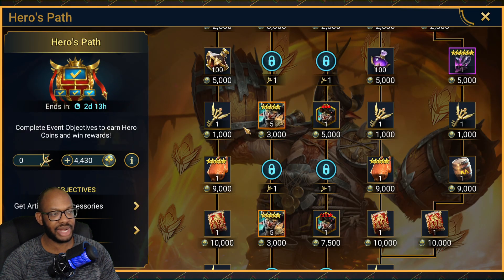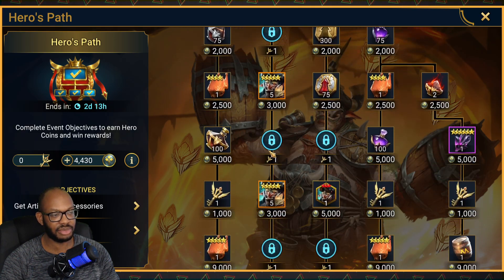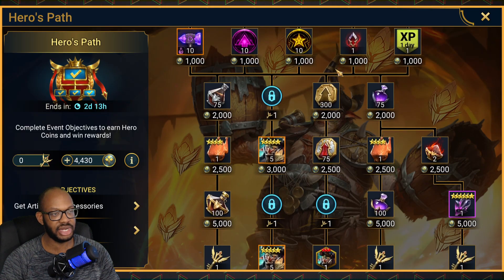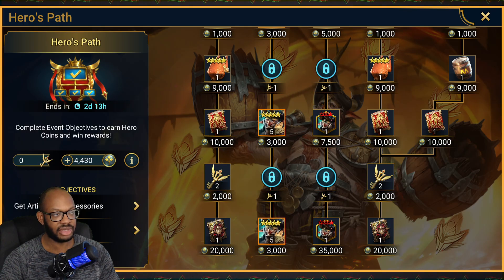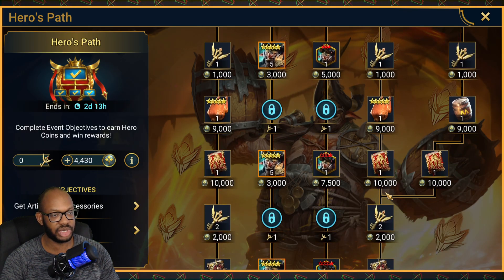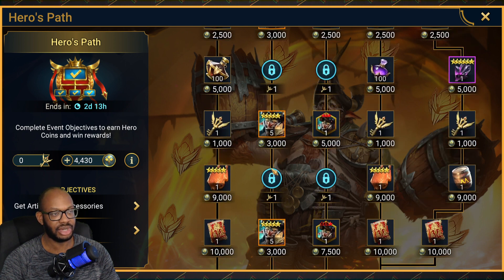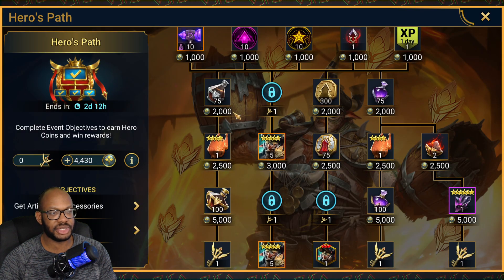Before we get to the exact path, I just want to point out exactly where all the keys are. They're organized into columns. We have one key here, one here, one here — those are individual columns you can pursue. Near the bottom, the furthest left column has two extra keys, and the furthest right columns re-merge to give you two more keys. So 2, 2, and 1, 1, 1, 1 gives you a grand total of seven keys.